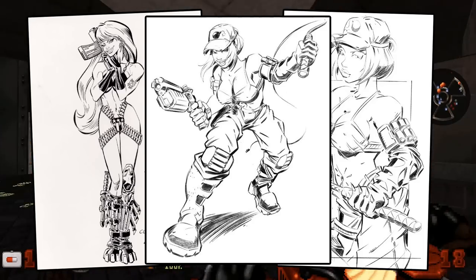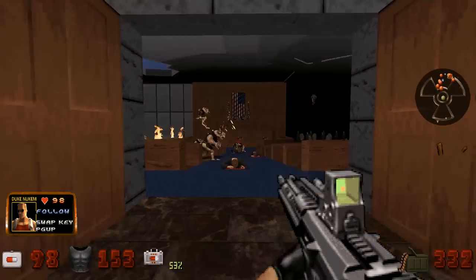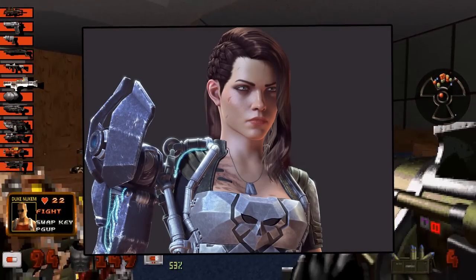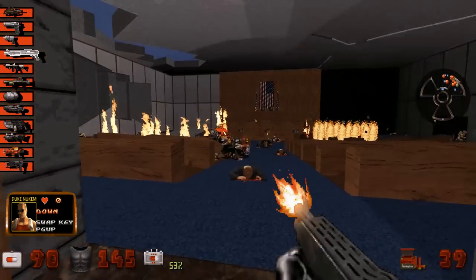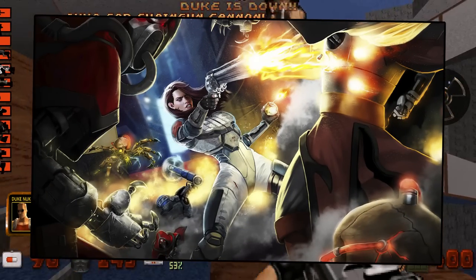This one right here is my favourite, I like to call it the Wet Drain Bandit. She'd eventually be refined down and changed completely, and turned into Shelly Harrison, who was the main character in 2016's Bombshell, and also the upcoming Ion Maiden. I'm sorry — Ion Fury. Don't wanna get sued.